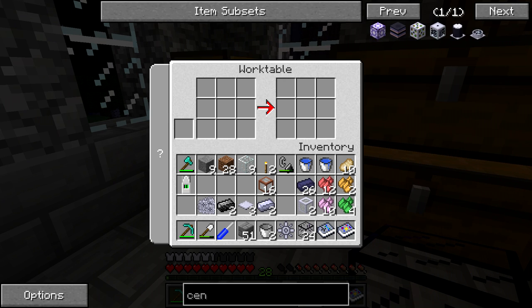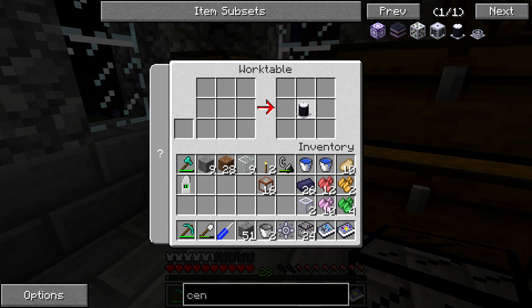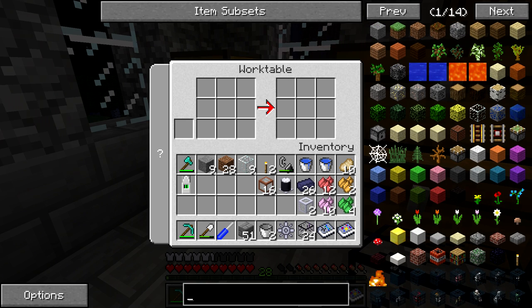The next thing we're going to be making is the isotope centrifuge. This is going to separate the uranium we want to make fuel from - enriched uranium is what we want - and it's a little bit less common to get. You're going to need a little bit of bedrock to make the bedrock alloy ingots; the rest is relatively easy: just the gear units, some steel, and some base panels.